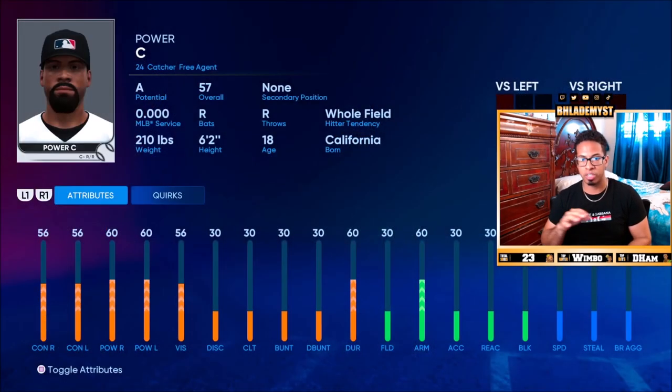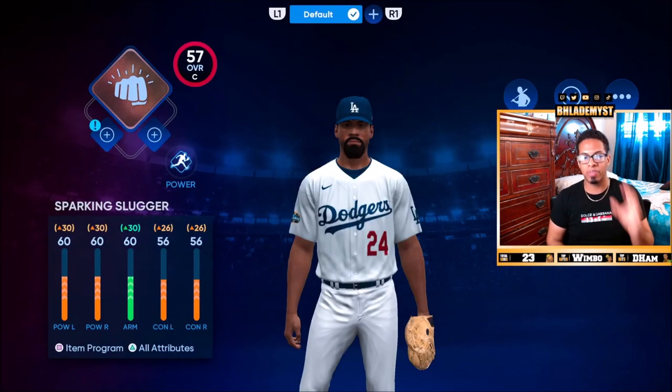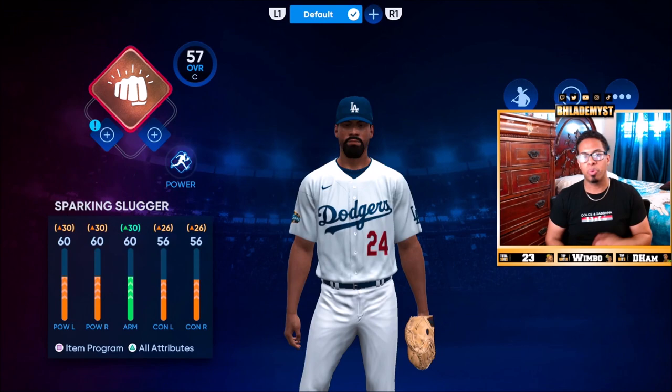When we go into the attributes — this is base, without leveling any attributes up in Road to the Show and without any equipment whatsoever — you start off with 56 contact, 60 power, 56 vision, and 60 arm strength. As a catcher, you want to have good arm strength. If you're using button accuracy, accuracy should be important but not as important. Reaction helps with your pop time. Blocking is not too important — it never really has been with the catcher. I believe sparking is the best loadout for the power archetype. It's the best one for catchers in general, while the other ones drop tremendously in contact but remain at 60 power — that's why we stay away from them.